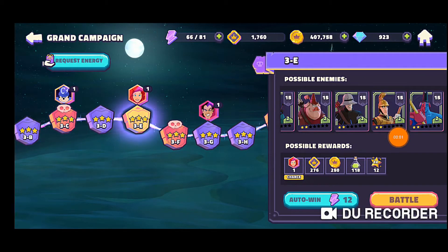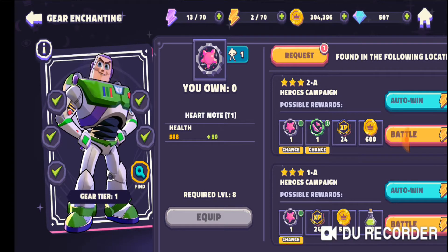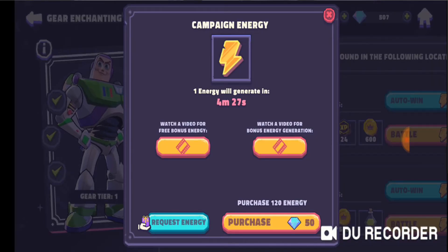Speaking of energy, you have a limited number of tries on events and PvP. Everything's limited in this game — you can only play as much as the game lets you. That's intentional, so you keep coming back throughout the day. They give you tons of notifications on your phone: come back, you have more energy, you have more tries. Then you do a little bit and then you have to stop.